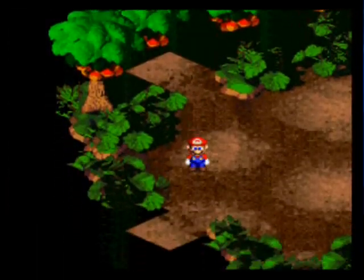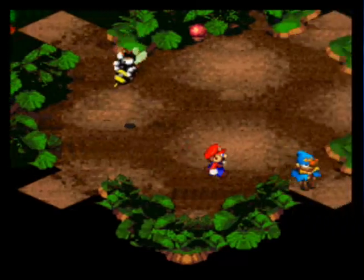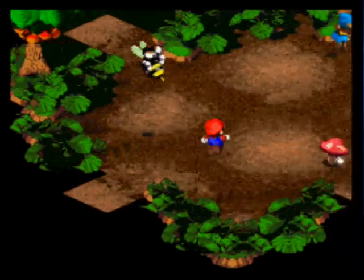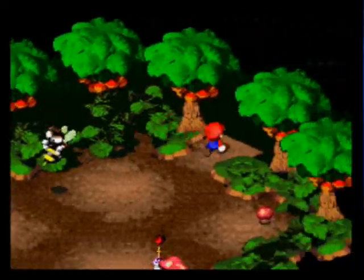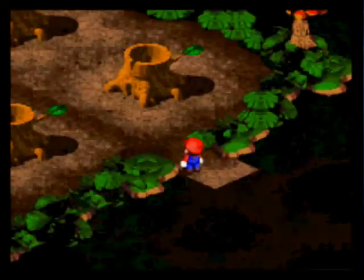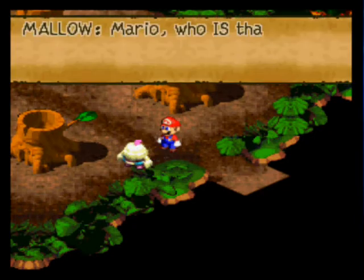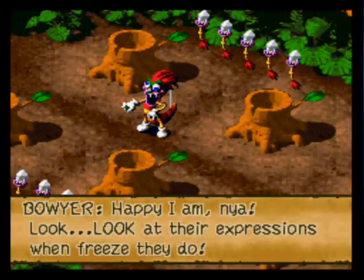Now you head back and follow Geno. I think he goes the same way every time - you make a right there, or whatever direction that was. Same way every time. This is a really, really, really long cutscene, so I'm gonna skip straight to the battle.